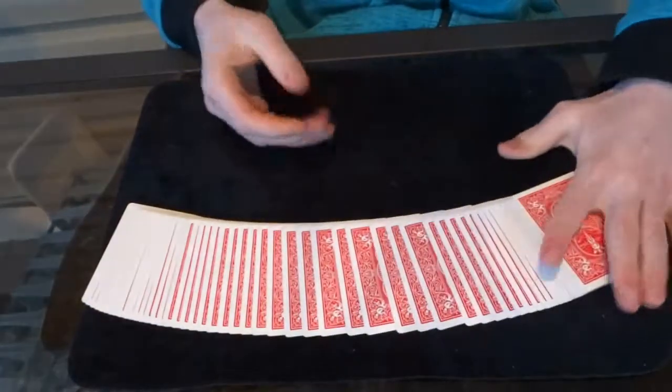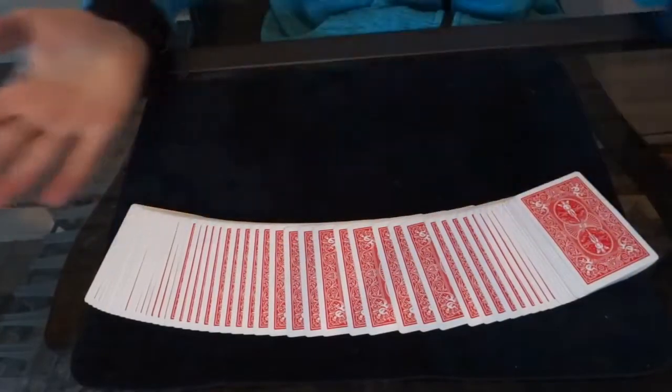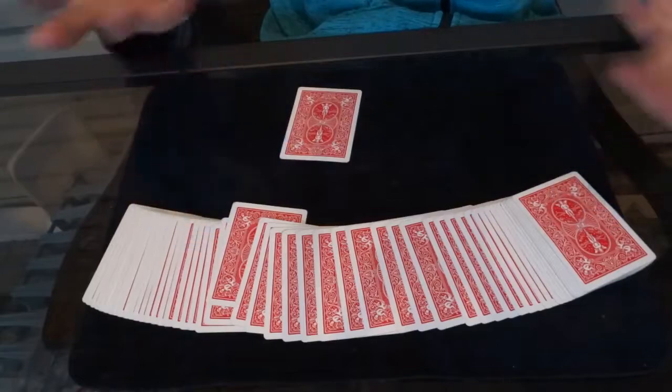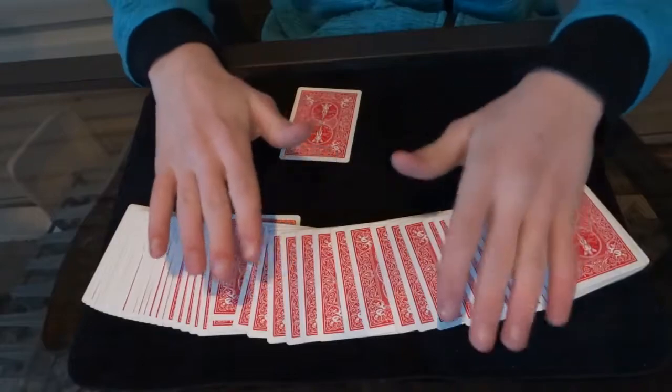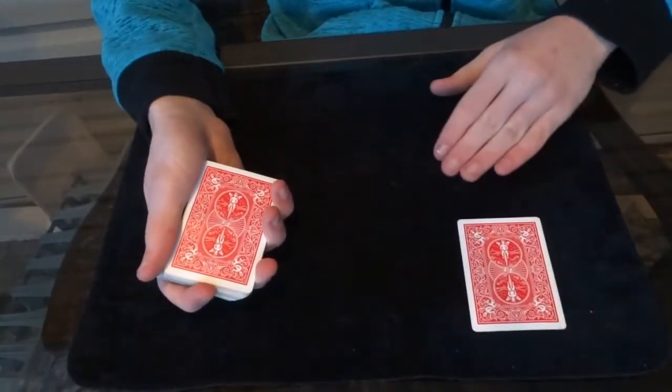Then you're going to take the deck back and spread it out just like this, and ask the spectator to push a card towards you — it could be any card they want. So let's say they push this one right here. You say, 'Are you sure?' You want to give them a second chance to make it more effective, so if they want they could change their mind. Then you're going to pick up the deck and place this card to the side.